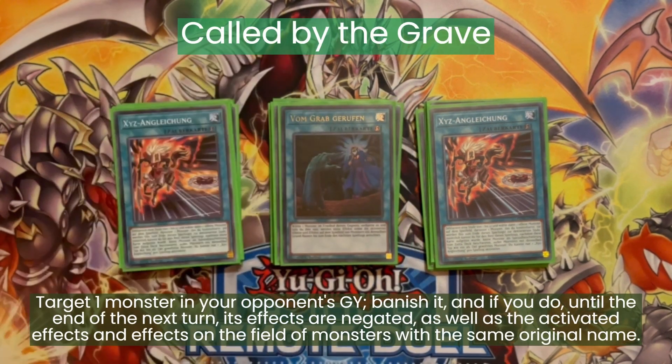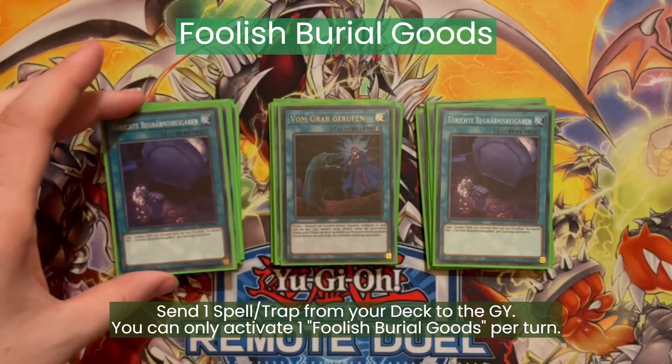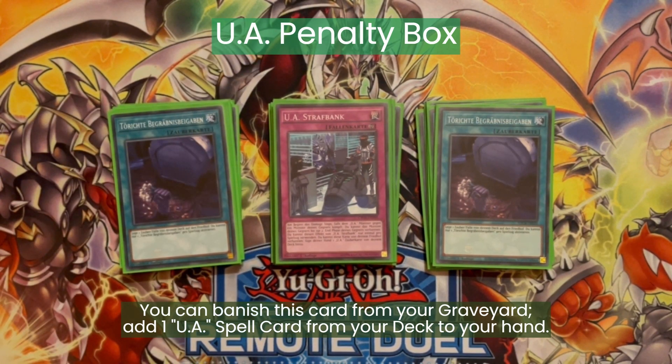Then one Called by the Grave because we are searching a lot in this deck and we don't like hand traps. Then two Foolish Burial Goods — mostly this is there to send the UA trap because we can banish it from our graveyard to add a UA spell from our deck to the hand. And because UA Hyper Stadium searches us FA monsters, this can search our best field spell from the deck — so we are essentially playing six copies of it. You can even discard or pop this with Mechlord Assembly. So even if you drew into this as a Garnet, if you've got Mechlord Assembly you can still get yourself the field spell that's a search and a double summon. It's really nice that Mechlord Assembly discards a card, because Auto Navigator doesn't care about being discarded since it can special summon itself from the graveyard as well.